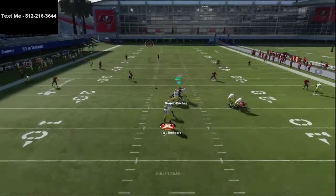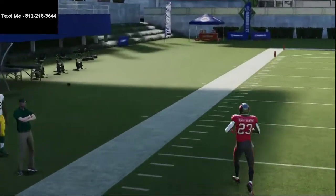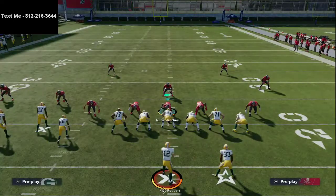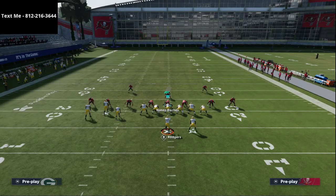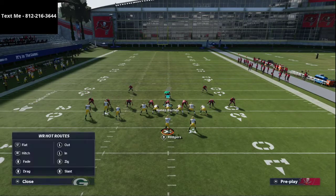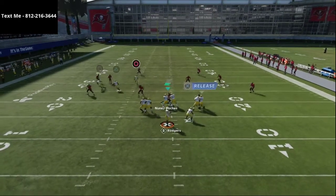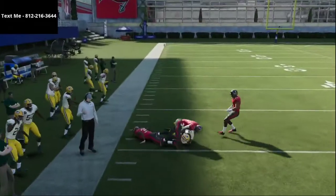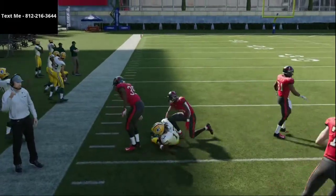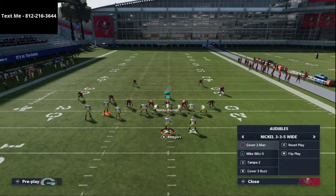Smart routing makes the route worse against zone but a lot better against man. If you do smart route it, just pass lead it up. In-game I haven't had any issues with that route — practice mode sometimes lags a little behind after updates. That swerve catch to the outside beats man coverage or cover two.